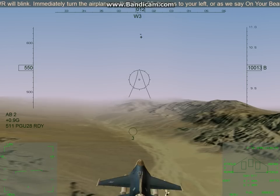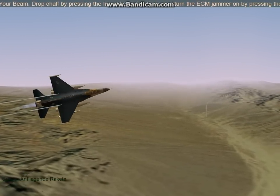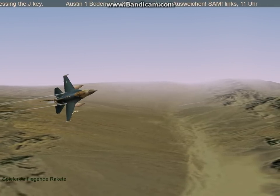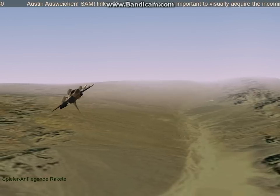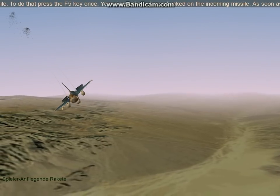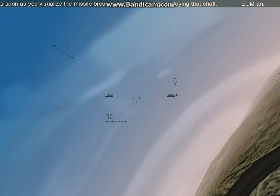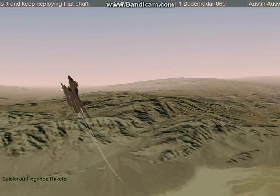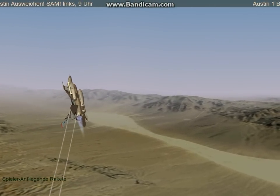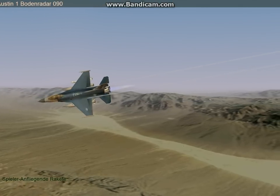Or as we say, on your beam. Drop chaff by pressing the Insert key a few times, and turn the ECM jammer on by pressing the J key. It is very important to visually acquire the incoming missile. To do that, press the F5 key — your view will now be padlocked on the incoming missile. As soon as you see the missile, break towards it and keep deploying that chaff. Missile break — left, nine o'clock.